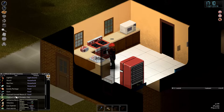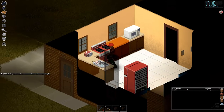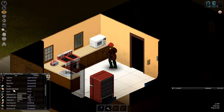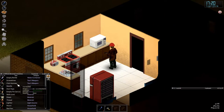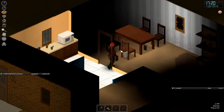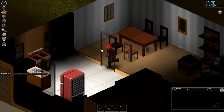Probably should have looked for a bowl first before eating out of cans. Bowls are great because they add quality to your food — it counts as prepared food, so a little less unhappiness. All right, we're mostly fed. Let's get back to base and see what we can do.